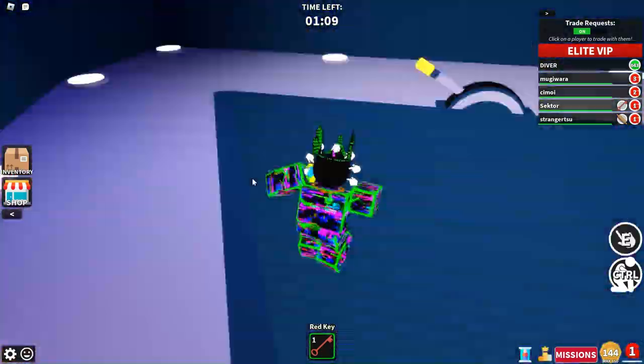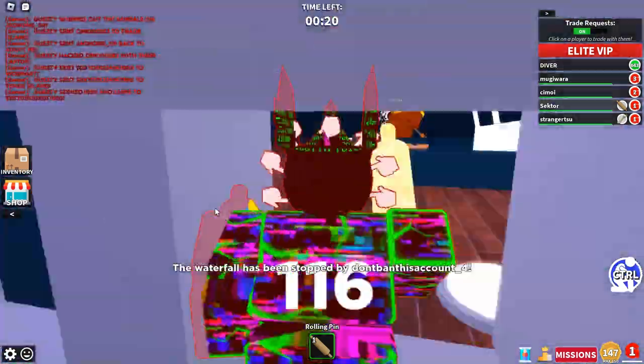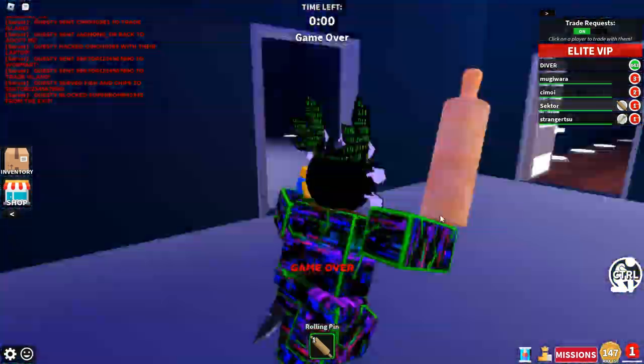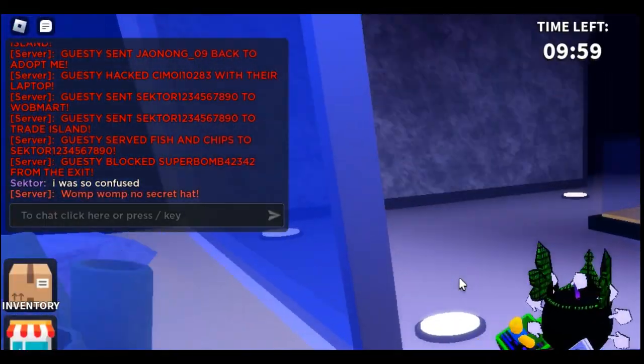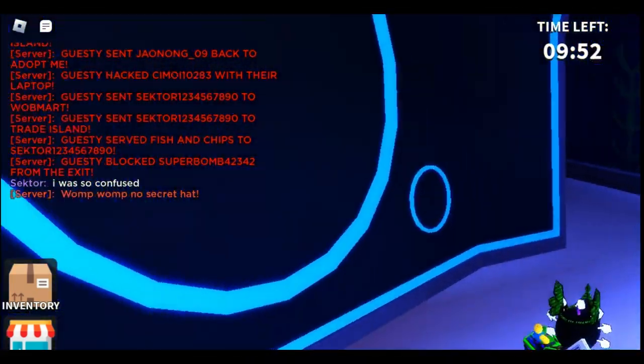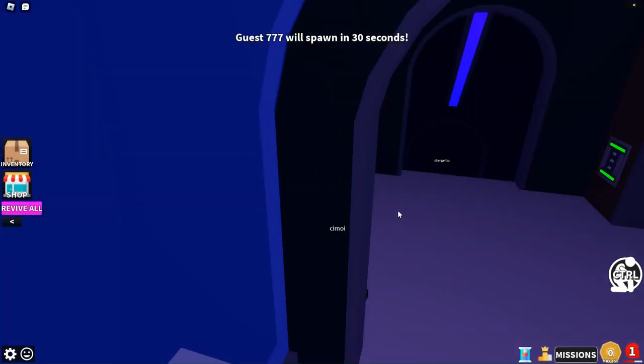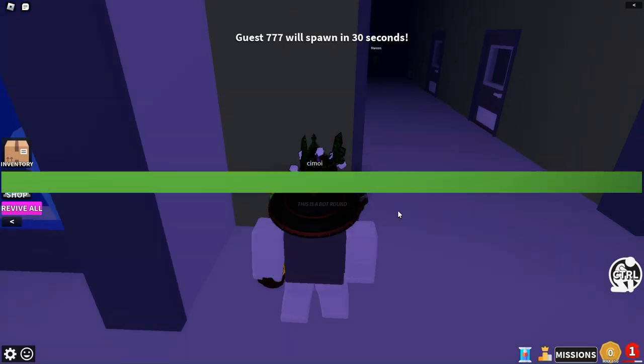So vote for the bot mode, and once you vote for the bot mode, there is a chance that the UGC — the fedora in question — will spawn. If it shows the message in chat "bump bump no secret hat," that means that it didn't spawn, and you're basically going to have to redo.